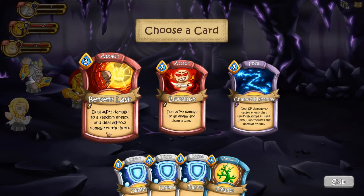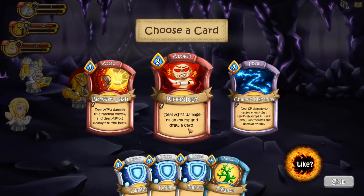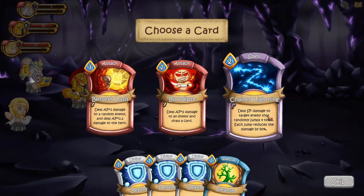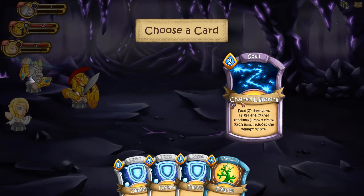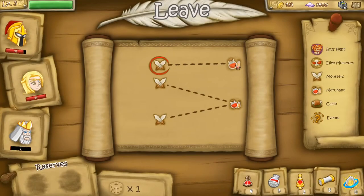Card options: deal AP times three damage to a random enemy and deal AP times 0.02 damage to the hero — this would be quite powerful on Aries but it hurts him. Deal AP times two damage to an enemy and draw a card. Deal SP damage to a target enemy that randomly jumps four times, each jump reducing damage — this is fantastic and a really good spell on Zeus. We really like that.